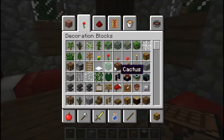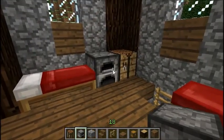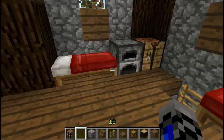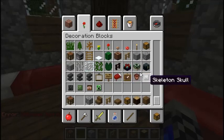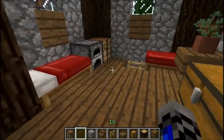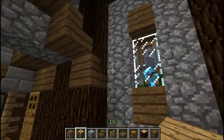Put down a crafting table in the middle, a furnace here. Let's see, can I get out of this furnace? Alright, it's worth a shot. Do we need anything else in this room? Maybe like some bookshelves in this room.